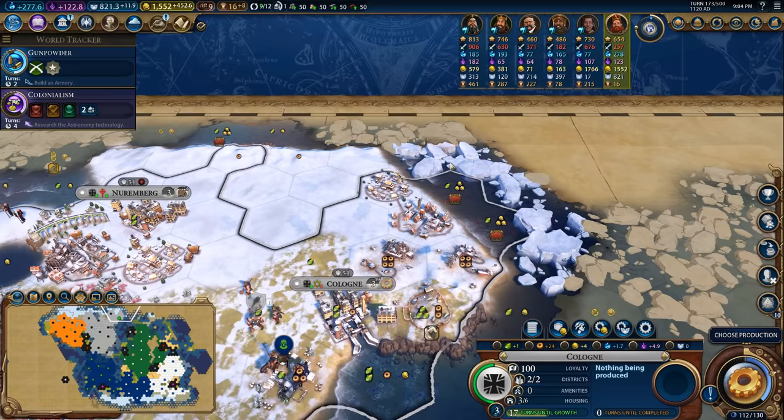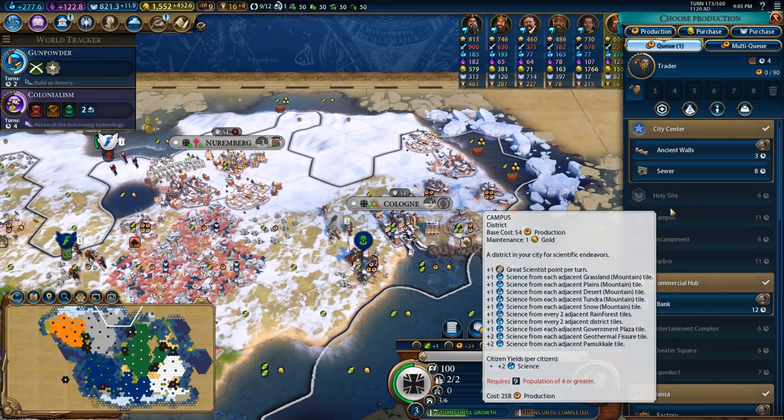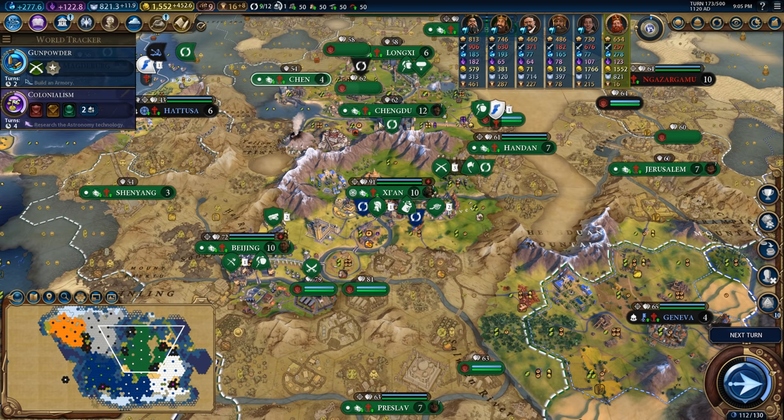Growth is really important because it needs to be able to work the tiles. And if I can get this city up to four population, I'll be able to put the harbor down here and continue growing it even more. For now in Cologne, I'm just going to go ahead and get it to build me a couple of traders because I can build them reasonably fast. And I'm not really interested in investing a whole bunch of time into a factory or a coal power plant right now. I'll use one of the traders - always really important to be stealing gold from the AI when you can, because that's going to fuel your own economy.